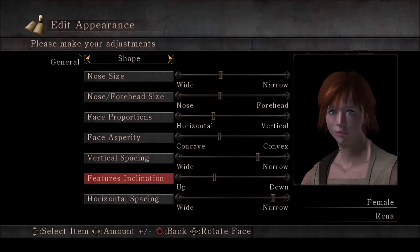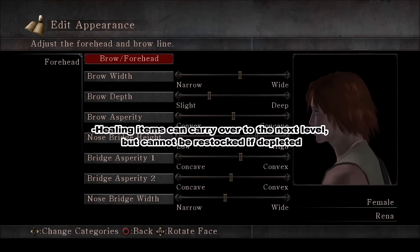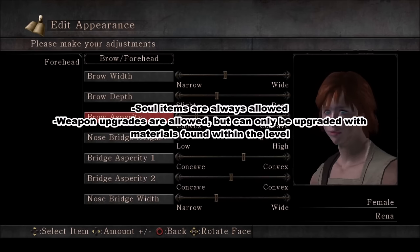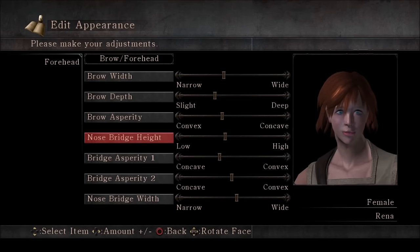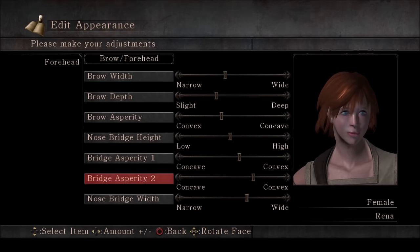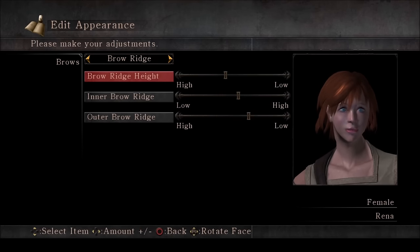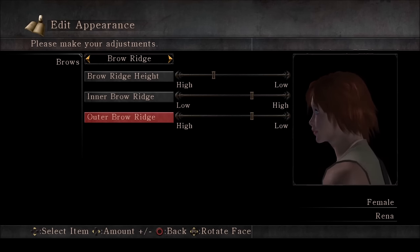While most consumables are limited to the level I found them in, I will make some exceptions. I will allow healing items to carry over into the next level. However, if I run out of healing items, I cannot restock them — I must either farm more within the level or suck it up until I beat the boss. Soul items are allowed at any point in the game, and I also am allowing weapon upgrades, but I can only upgrade them with materials found within the level. Thankfully, most bosses in Demon's Souls can be done just fine without upgrading your weapon. I am also allowed to repair my weapon at the Nexus if it breaks. Duplication is allowed, but only to meet weapon stat requirements — I won't duplicate to do anything stupid like give myself 99 strength for the first area.